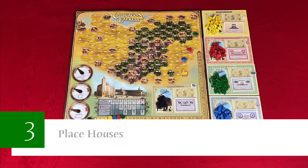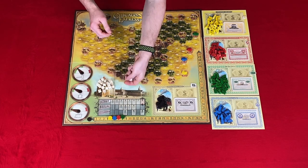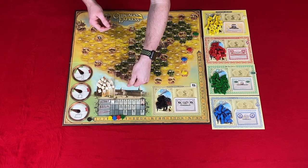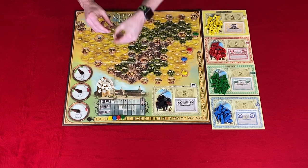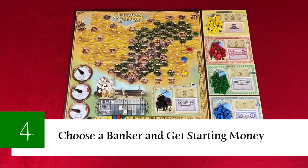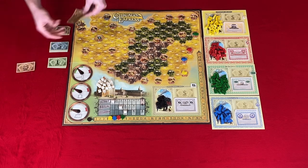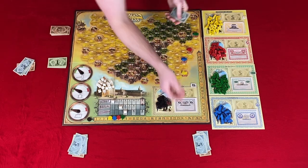Step three: place houses. You'll place the houses on the house depiction in the middle of the main board, with one house for Detroit, three for Wheeling, and four for Pittsburgh. Step four: choose a banker and hand out money. You'll choose a player to be the banker, and then they will distribute $120 divided evenly amongst all the players — so in a three-player game, that's $40 each.